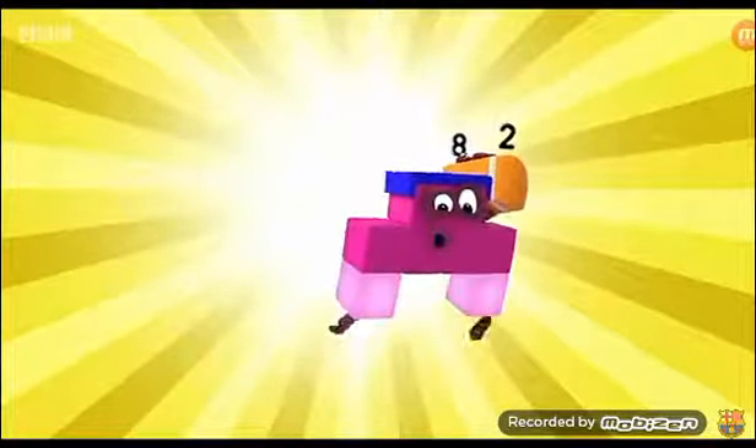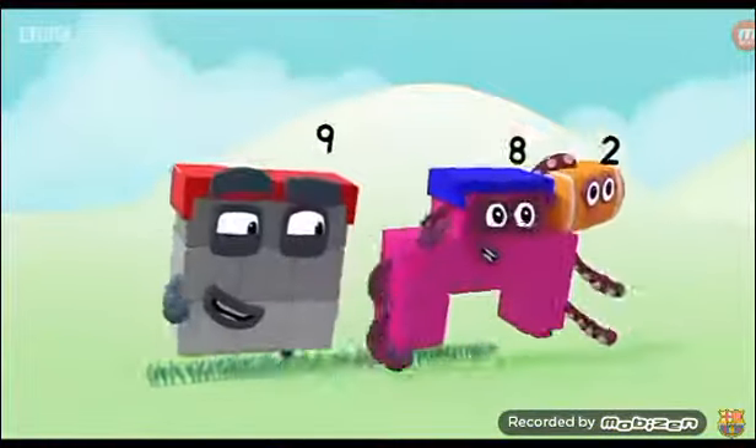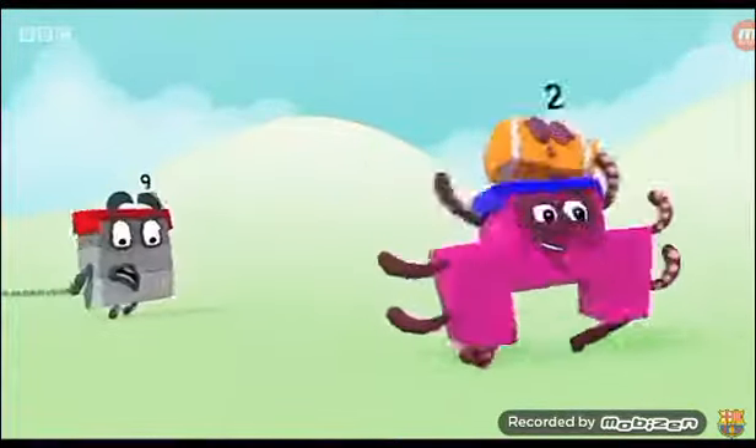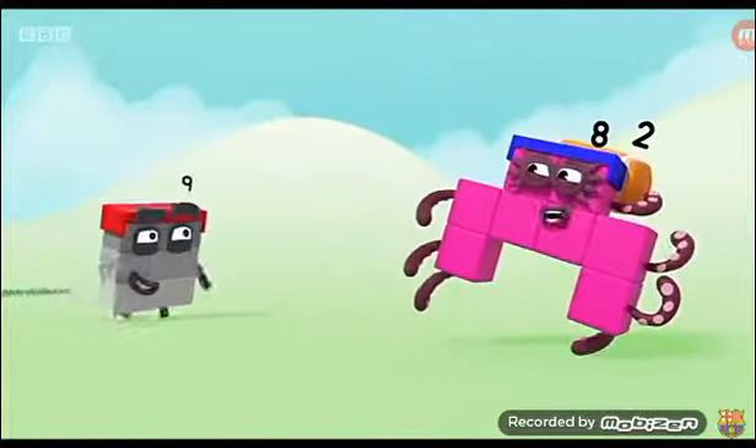Octopark play. 1, 2, 3, 4, 5, 6, 7, 8. Play. He's on the left. Now the right. He's on my head. Now out of sight.